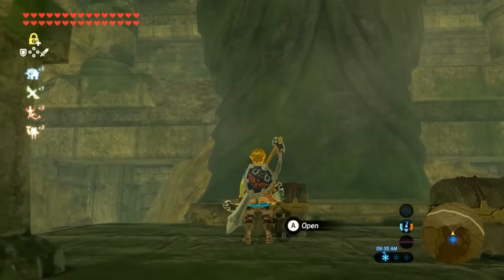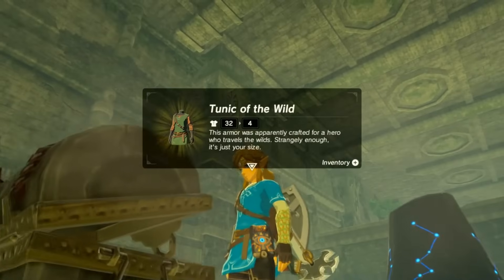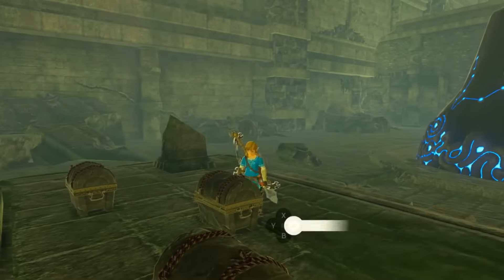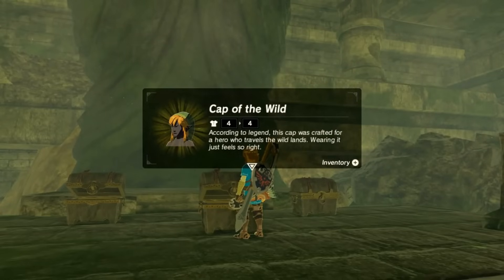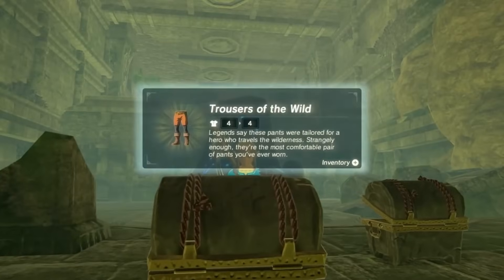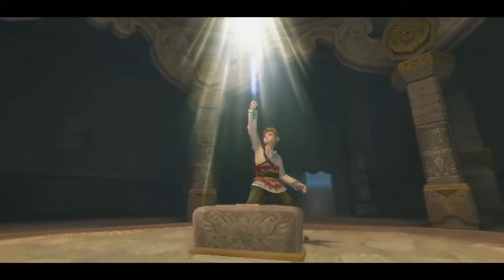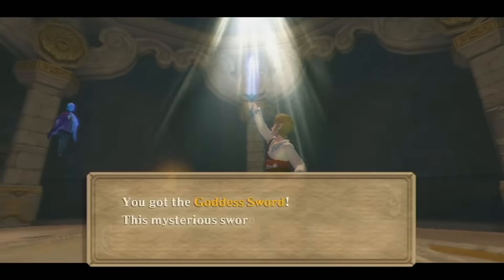After the Hero of the Wild proves his courage to the ancient Sheikah by besting all 120 shrines, he's awarded his place among the legendary warriors of old with a green tunic of his own — the Tunic of the Wild. This tunic is given to Link inside the ancient ruins of the Forgotten Temple, a structure built in honour and reverence of the heroes of history, built on the remains of the Sealed Temple. After proving his worth, Link becomes a true hero in the halls which remember his forebears, fitting that this temple was built surrounding the exact location where, tens of thousands of years earlier, the very first hero awakened — drawing what would become the Master Sword from its pedestal and embarking on a quest to vanquish evil.